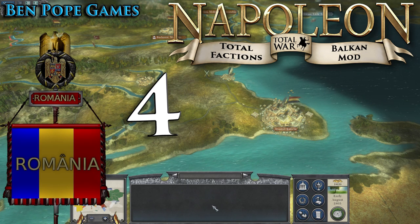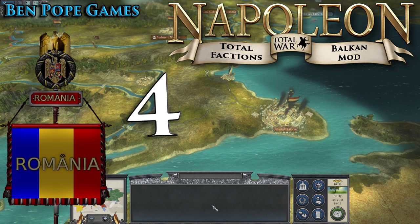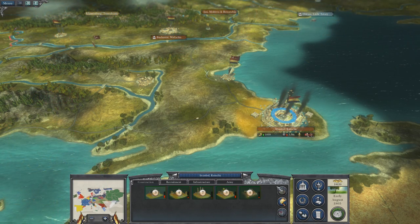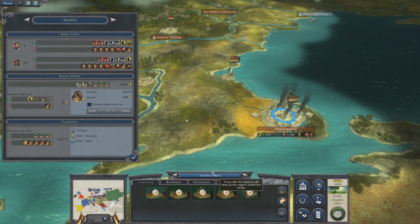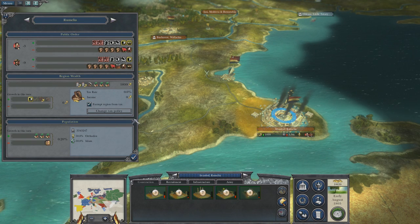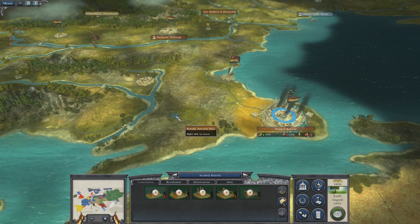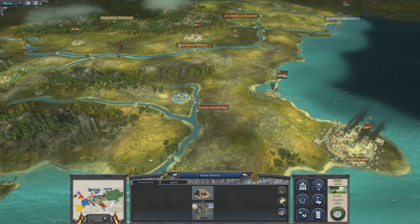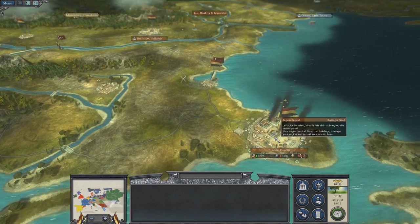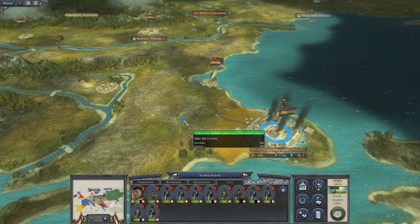Hello everyone and welcome back to the Napoleon Total War campaign of Romania — it is a modded Napoleon Total War. Last episode we took Istanbul, and we have to watch public order because there's going to be rebellions. The way rebellions work in this game is they spawn armies, so if a town rebels, a damaged army just spawns there. We have to keep these guys in the city for protection.